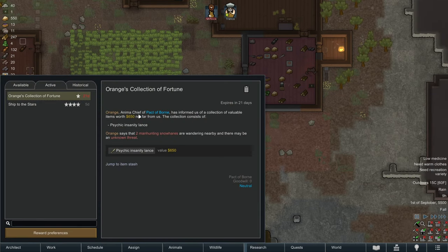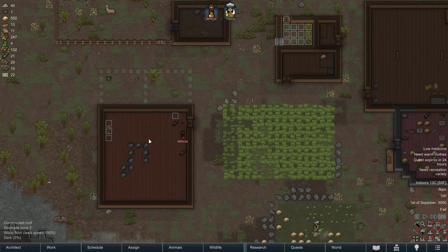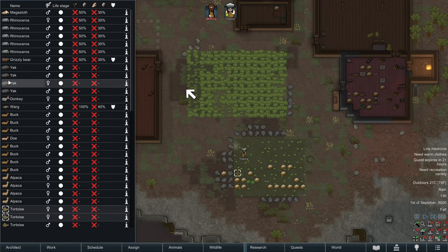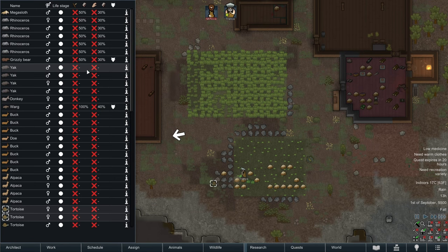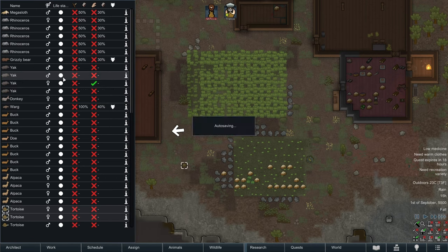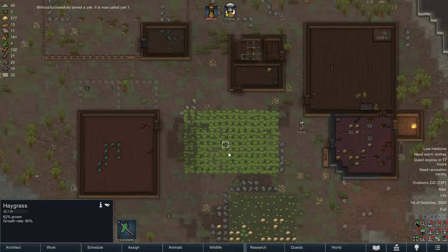A new quest: the animal chief of Pact of Born has informed us of a collection of valuable items worth $650 not far from us, including a psychic insanity lance. I don't think we want to leave our colony unattended — there's only two of us here. We're going to let that quest go. I think yaks produce milk — why don't we tame a female yak and get some milk? She's 15 years old — that's pretty old. If we tame an adult we could make a baby too, and harvest them for some meat. Hopefully we'll have enough hay to get us through winter with all these animals.